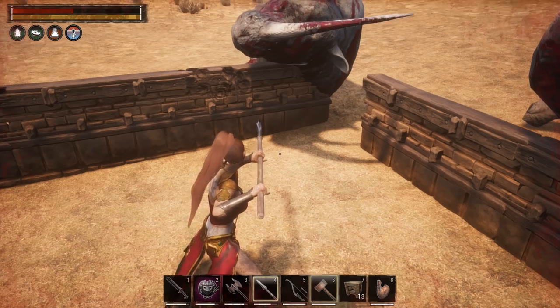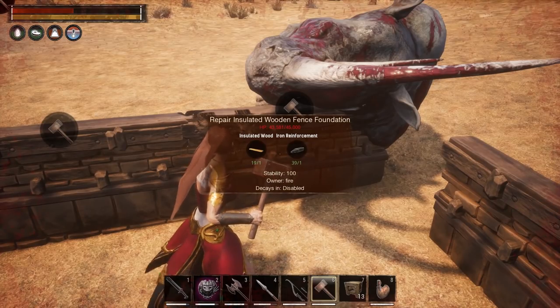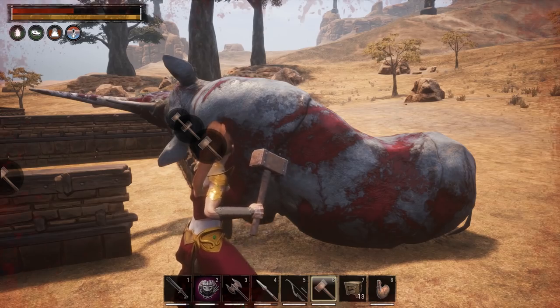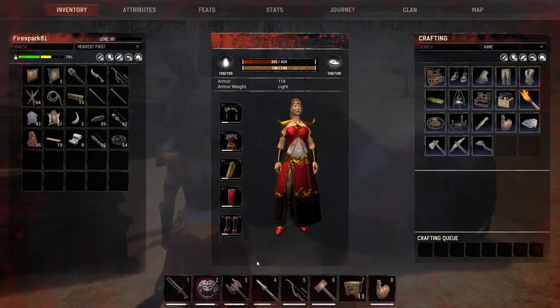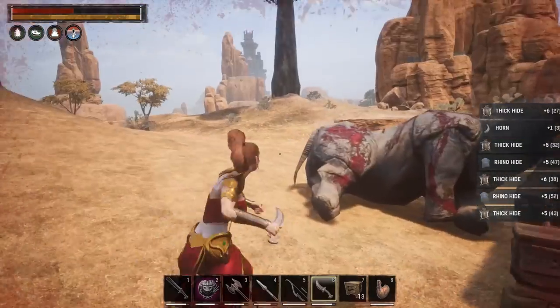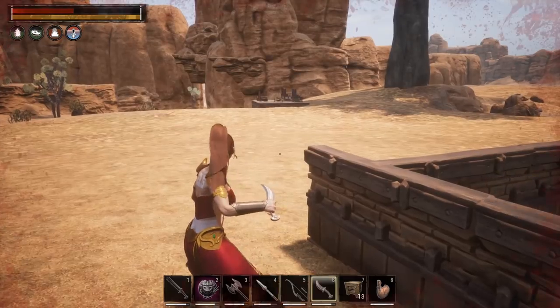Hit 6 to swap to the hammer and you can check the wall's condition — even after extended testing it's still holding up well. After the rhinos are dead, make sure you have a skinning knife. Drag the skinning knife to your hotbar and use it on the bodies to harvest the hides.